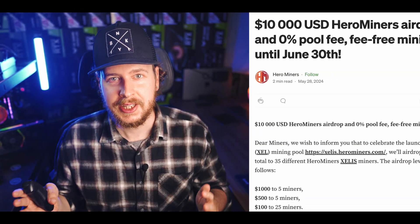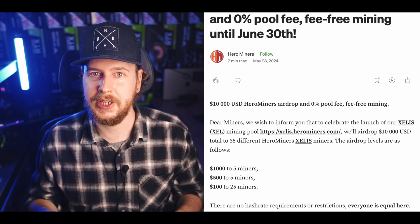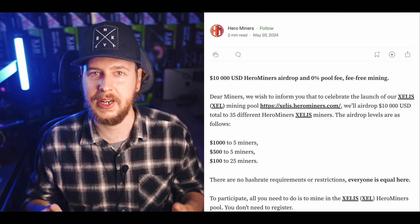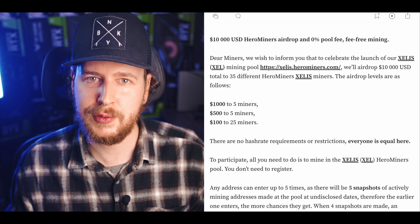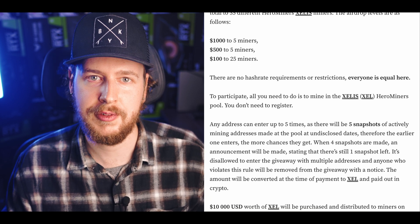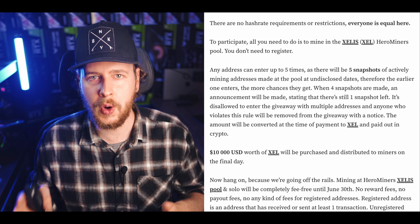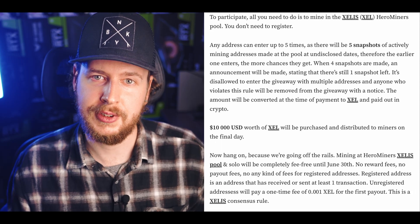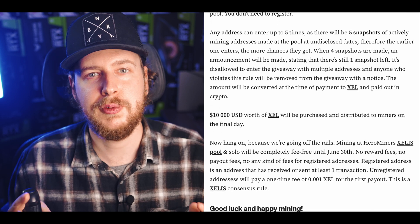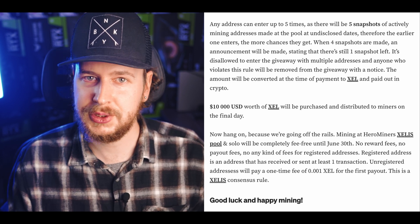To be entered into this giveaway all you have to do is mine Celes on the Hero Miners pool — it really is that simple. In total there are 35 prizes to be won: 25 miners will each win $100 worth of Celes, 5 miners will each win $500 worth of Celes, and 5 miners will each win $1,000 worth of Celes. At five different dates in the near future, Hero Miners will take snapshots of all wallet addresses currently mining Celes on their pool. All addresses in a snapshot get one entry each into the giveaway. Since they are doing five different snapshots at five random times, you can get up to five entries. To get all five entries you need to make sure you are constantly mining Celes to Hero Miners so you don't miss any snapshots.